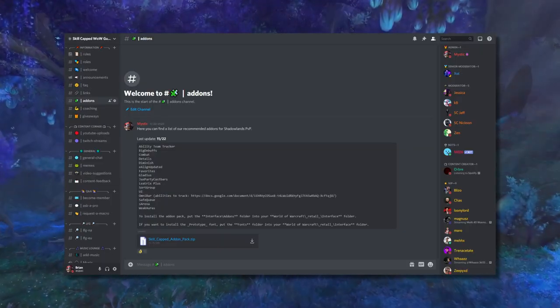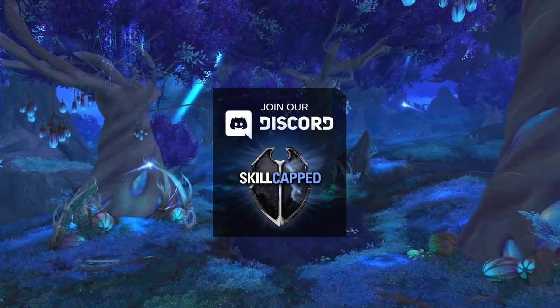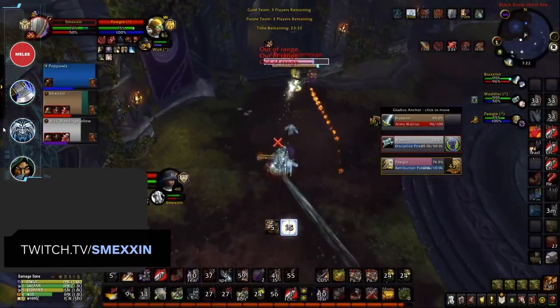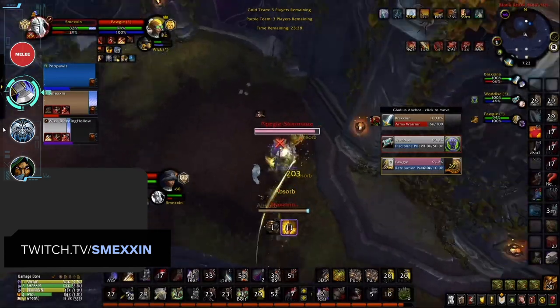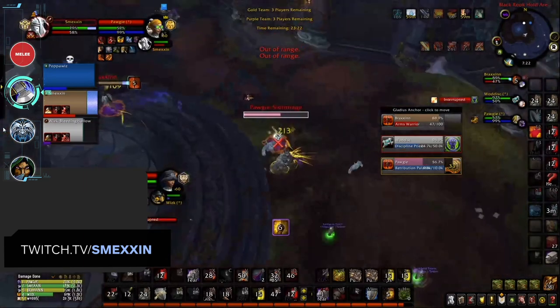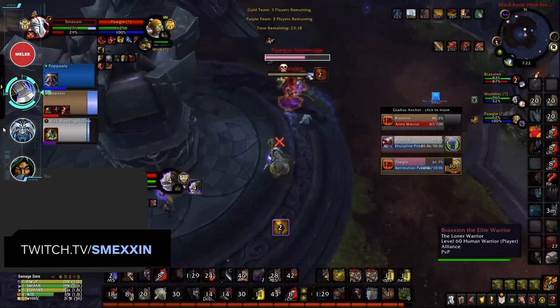If you're interested in joining our community Discord, filled with useful resources and quick access guides, that's also linked in the description. Starting off as the strongest melee DPS in early Season 1, it's gotta be Arms Warrior. Arms Warrior is one of the most consistent specs in Arena right now, having amazing damage and a wide set of defensive options available for any composition.